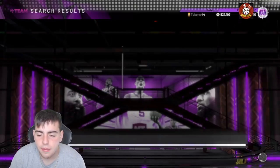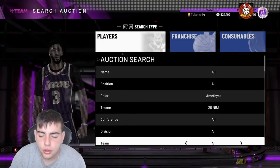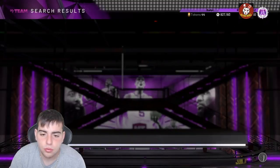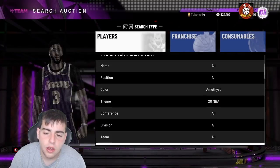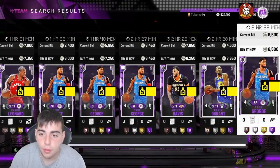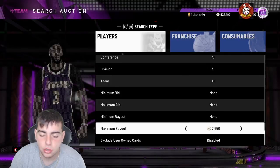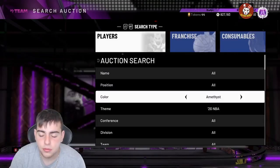My favorite filter in the game is Amethyst. This filter has been good since day one — I still rock it all the time. These cards are really good to invest in; they always go up in value. When the market is crashed, these cards get really cheap and then go back up a ton. When new packs come out, they drop like crazy — that's when you take advantage.